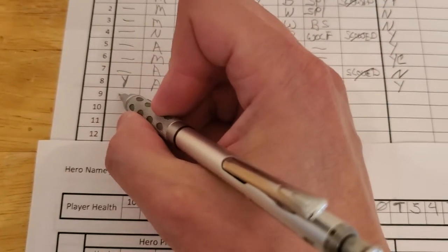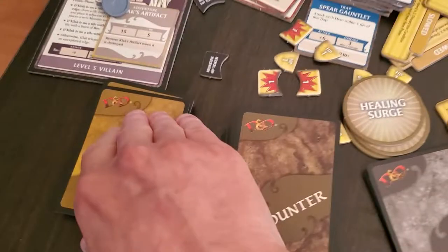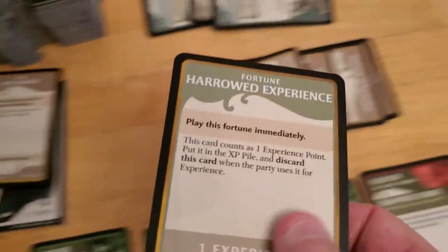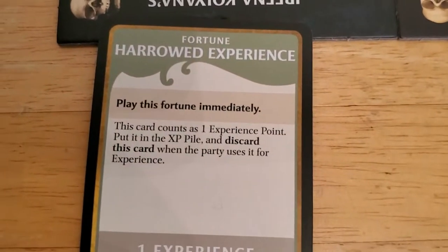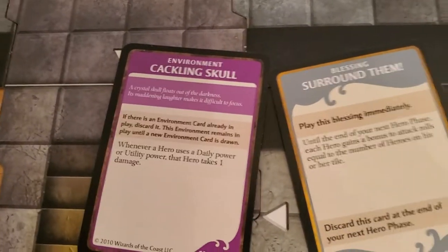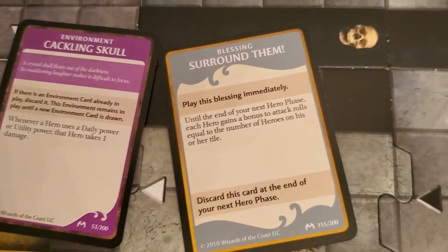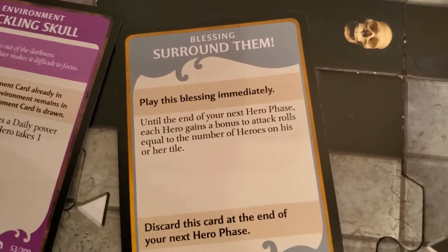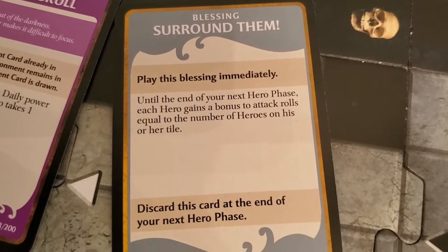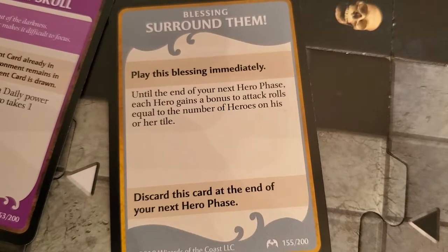She did not use a token. She did attack, she did kill, so she does get treasure. Let's see — it's not an item; play immediately, this card counts as experience. So this just goes into her experience pile. It appears to be a daily power bonus card, but it wouldn't have given her a big enough bonus anyway when she attacked the other wraith.